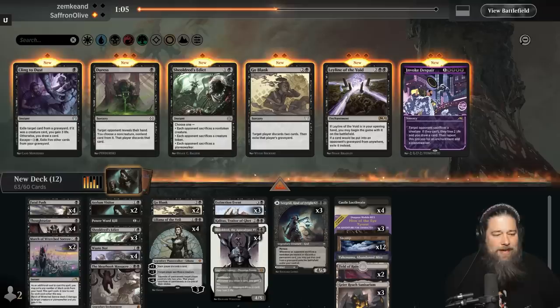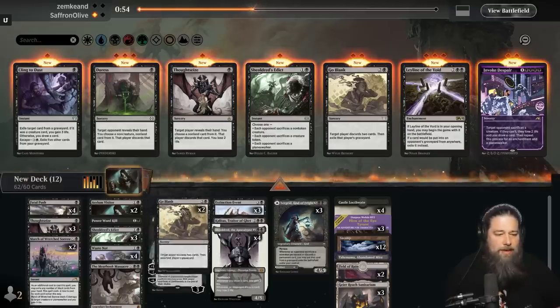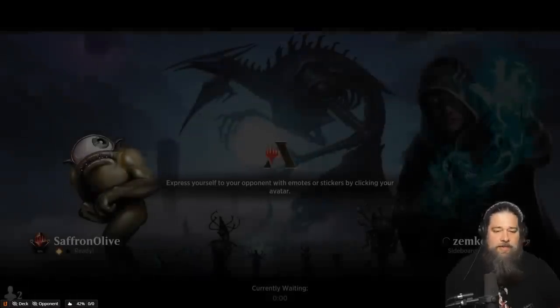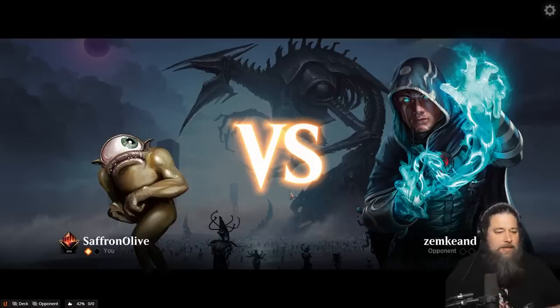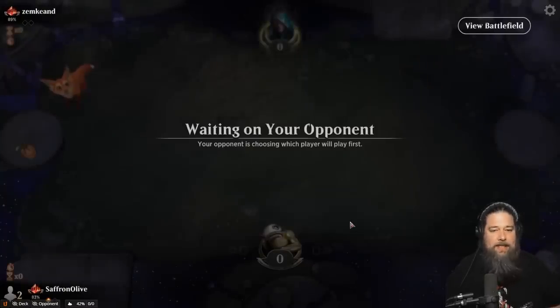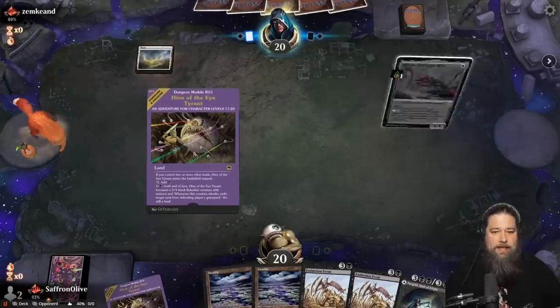One of the weird things about sideboarding with this deck is we still kind of rely on our discard for Waste Not. Thoughtseize and Go Blank would be the cards you'd normally cut, but even in matchups where discard isn't as good we still want to keep at least some of it, or our Waste Nots don't do as much. Shielded Red actually has more value in our deck than most decks because we want to trigger our Waste Nots.